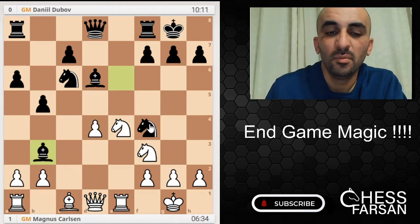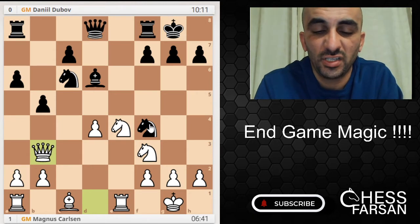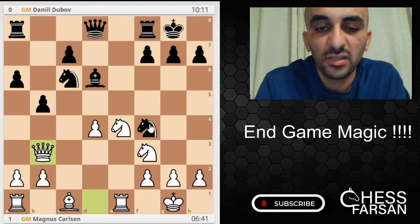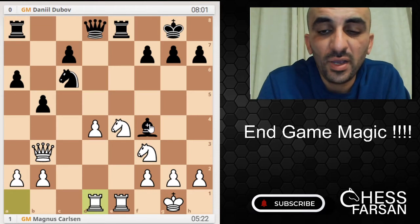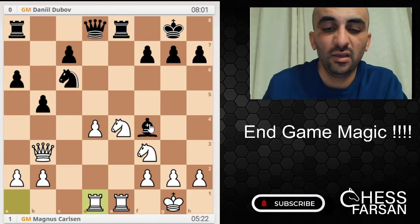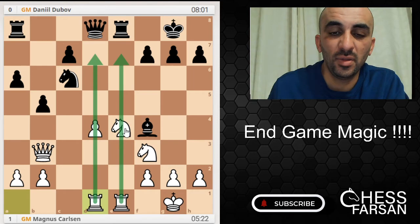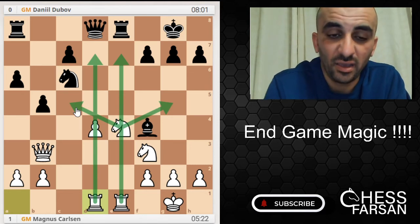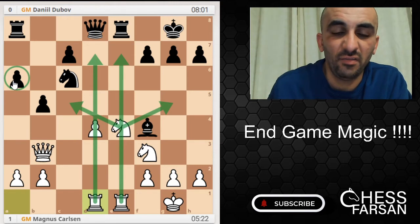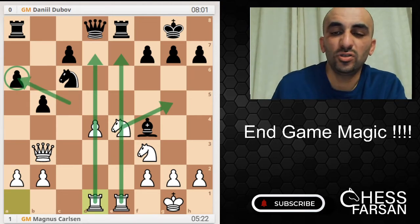Carlsen plays cxd4, Bb3, Qb3 — very simple play. Carlsen clearly doesn't look for combinations here, he just wants to keep the game going and try to win somehow. Re8, Bxf4, Bxf4 — and Black is basically left with a weak spot. If the knight jumps over here he's gonna attack the pawn on a6, so Black has some problems to solve.